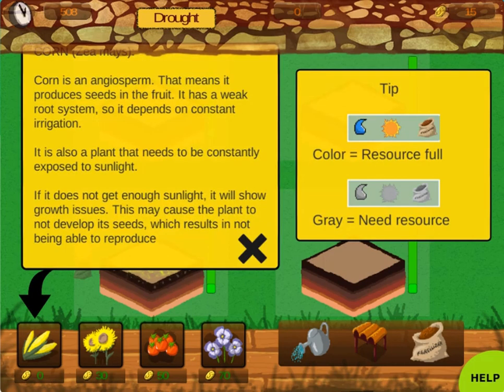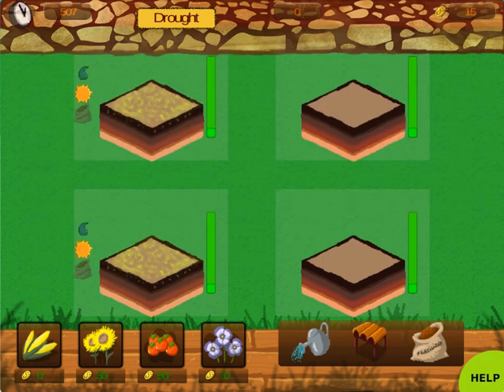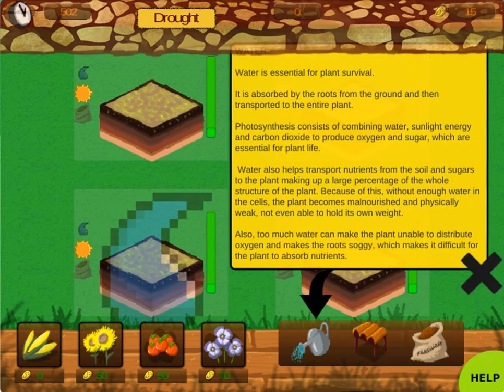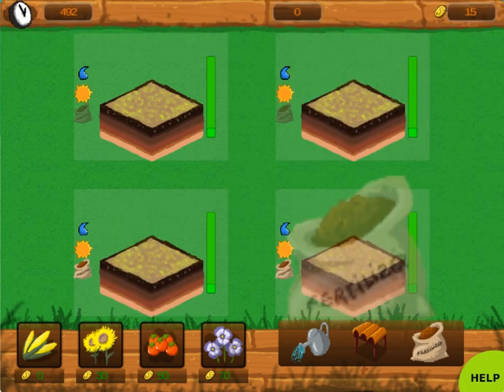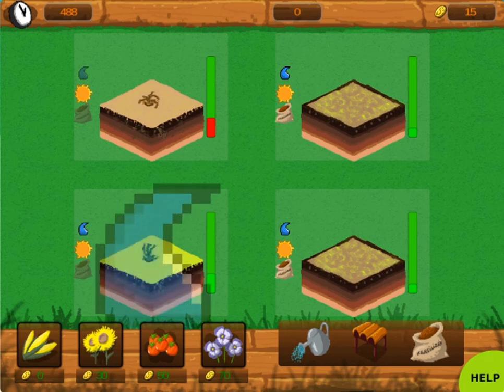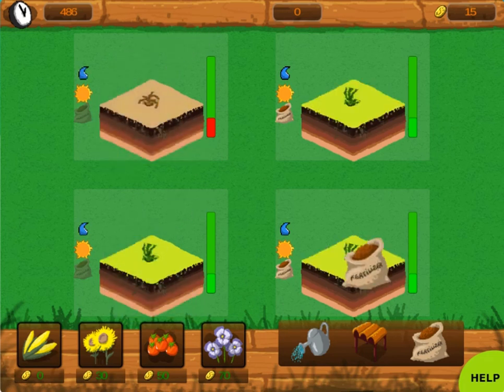In this informative instructional game, you are a farmer trying to grow different plants like corn, sunflowers, tomatoes, and flowers. Nurture the plants by providing the correct amount of water, fertilizer, and sunlight to each plant as your plants grow.